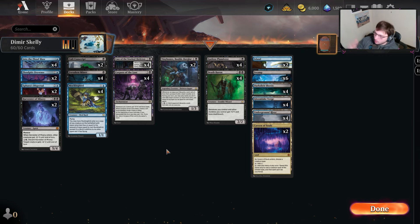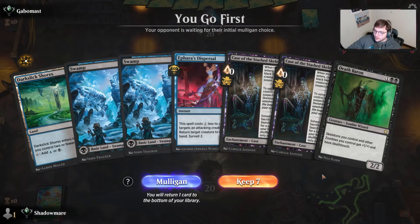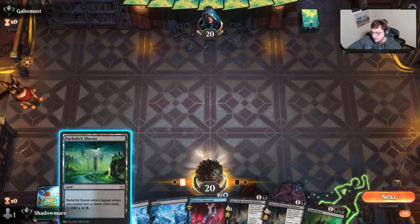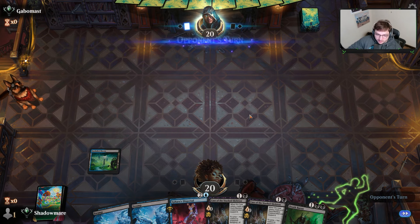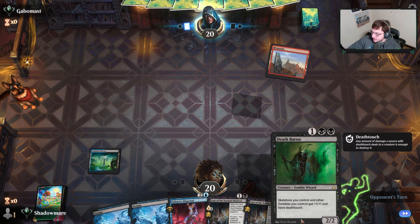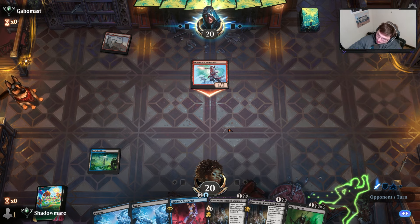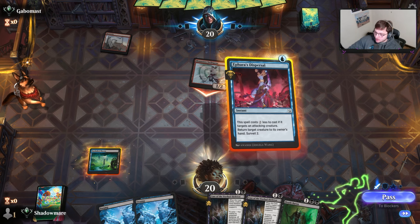With that said, hope you all enjoyed the overview. Let's go ahead and dive in and see how it goes. Blue-black land for all the day. We got skellies, we got ways to make them bigger — and of course, we're against Mono-Red.